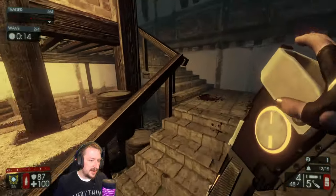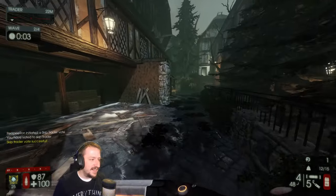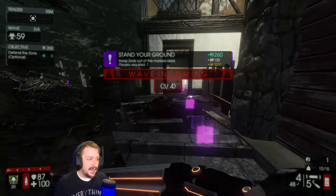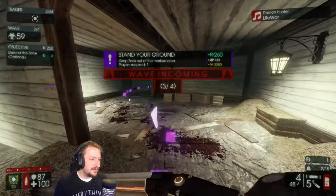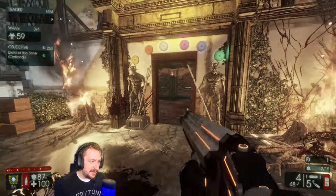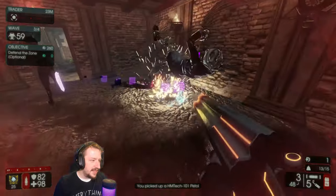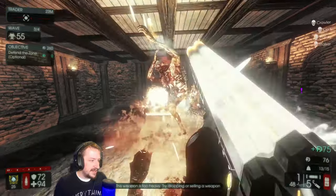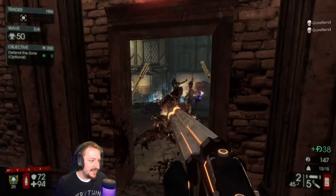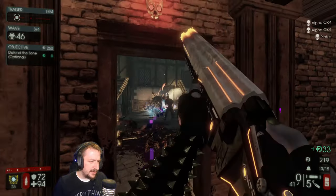Here is our new souped-up shotgun. There's something interesting about the pattern it fires in: the normal shot fires in a vertical pattern with all the pellets, and when you use the secondary fire — rather than firing all four barrels like the regular Doomstick — this fires in a horizontal pattern. A pretty good place to sit on this map is right in here, because once unlocked you can have body armor spawn here. The reload is actually fairly quick on this too, which is nice.